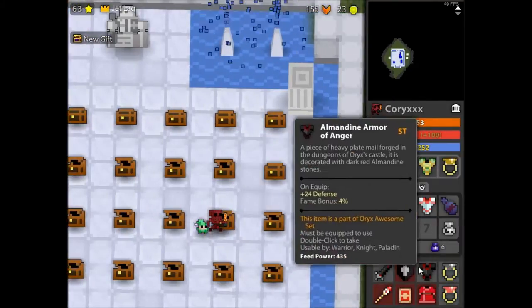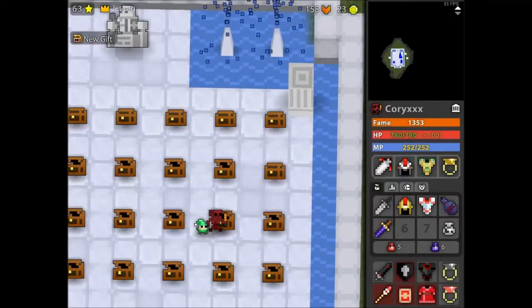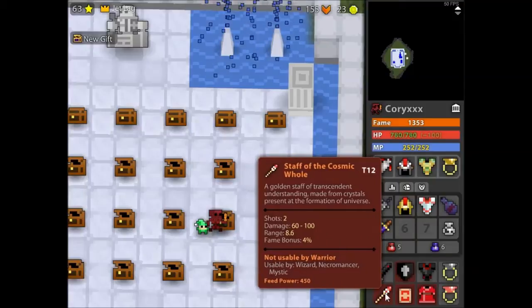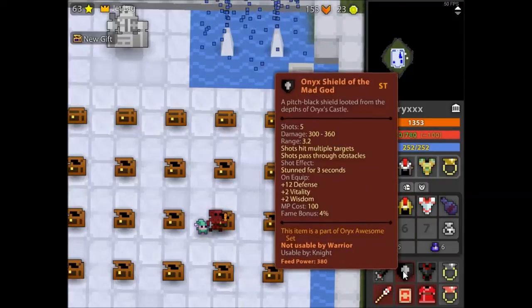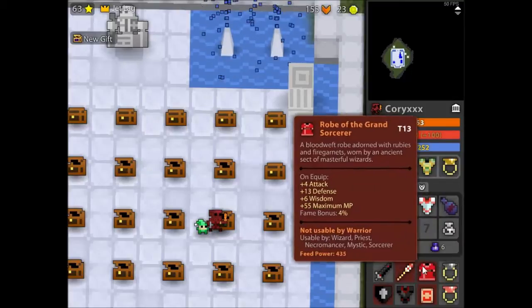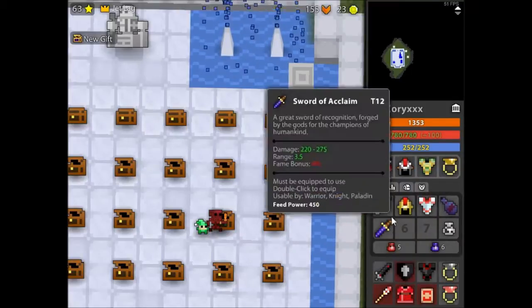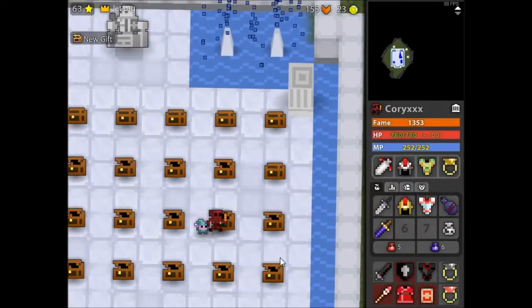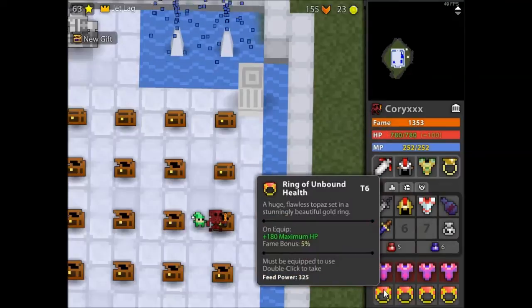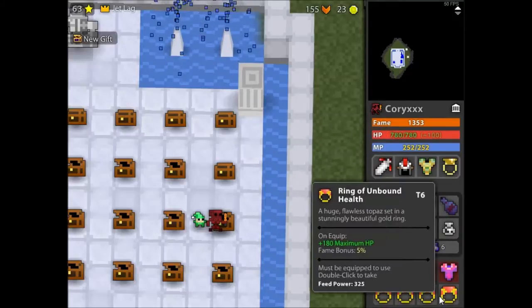I've got another set here — a plain black set and a plain red set because I think they'll look badass. I really love having sets — I couldn't have it all muddled up with random items. I'll always have sets in my vault because I can just get in, bang them on, and move off. We've got some more Coral Silk Armors and a few more Rings of Unbound HP.